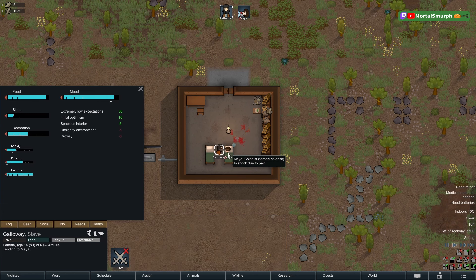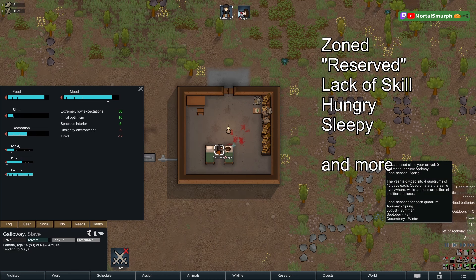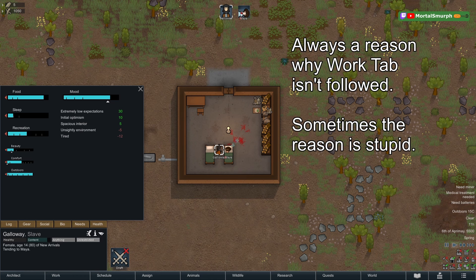Some jobs like eating or sleeping may supersede the work tab even for jobs like doctoring — manually tell them to rescue and tend people. These examples of why jobs can be impossible are not all the reasons; there are several other things. But things are always done in order on the work tab unless they are impossible, and there will always be a reason, even if it's obnoxious or unintuitive.